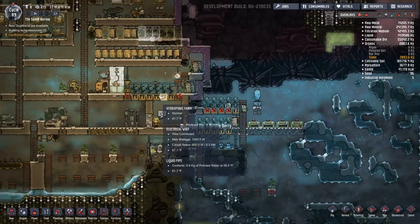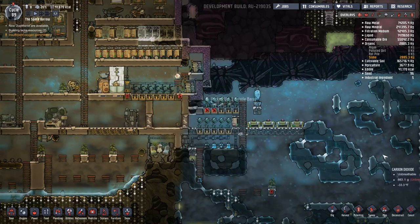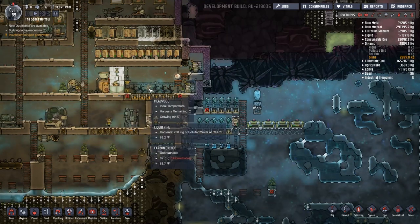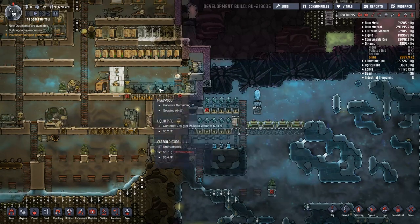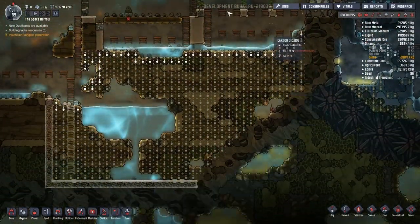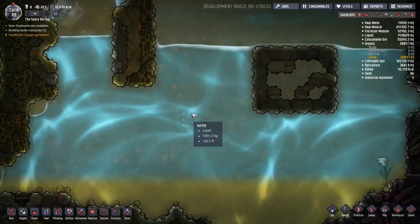I did turn the food production back on. Food was starting to fade - our 70,000 was down to 30,000 - so it was time to get this going. This is the predominant one right here, making lice loaf. Those are kind of a treat, but this is probably our bulk food for now.